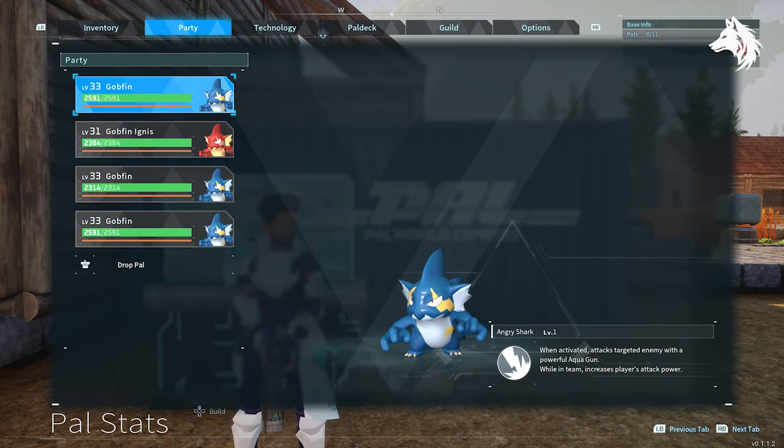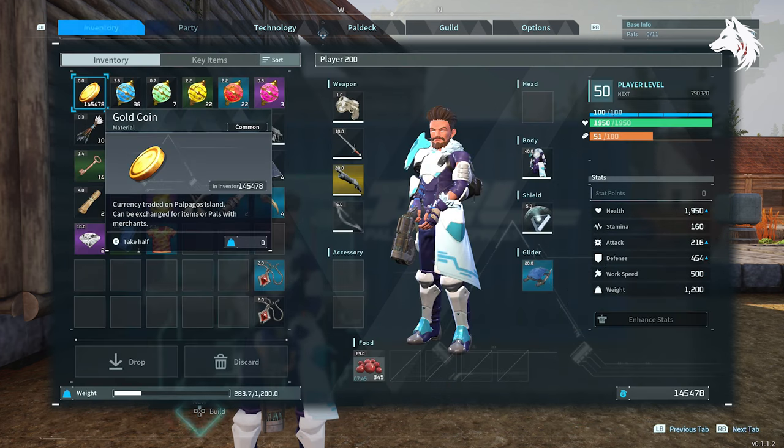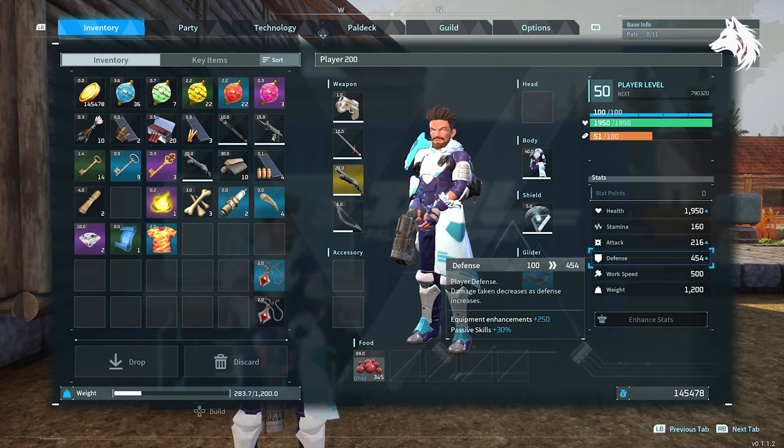When you're breeding your Gobfins for this build, you can give them any stats you like. Since this is a player build, you should consider using the skill Stronghold Strategist to increase your defense by 10% as well. Adding this to all four Gobfins will increase my defense by 60 points. So with all four Gobfins having Vanguard and Stronghold Strategist, you gain 96 points of attack and 60 points of defense.